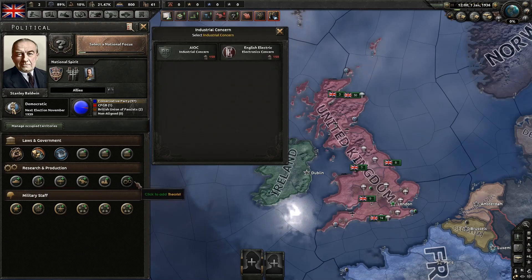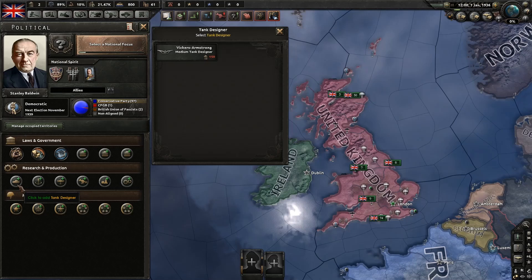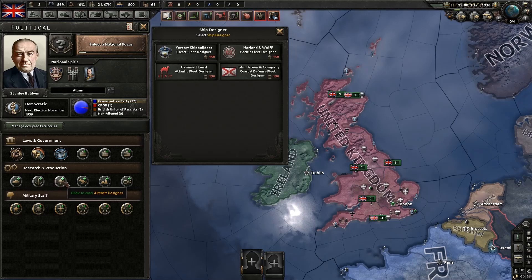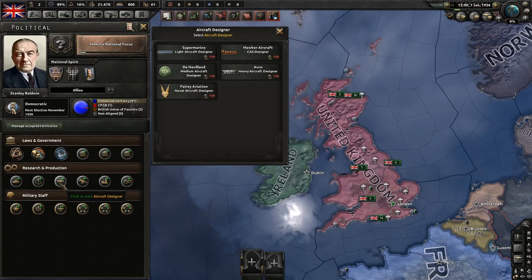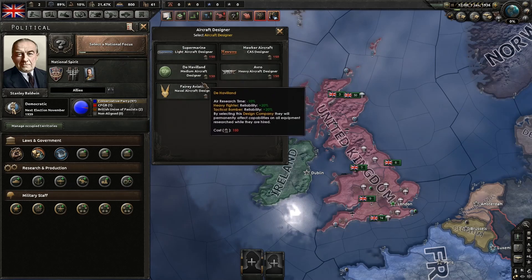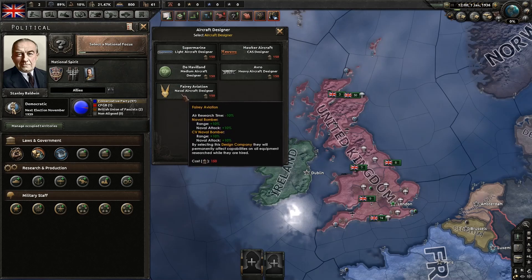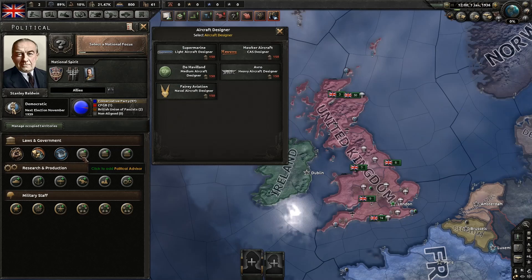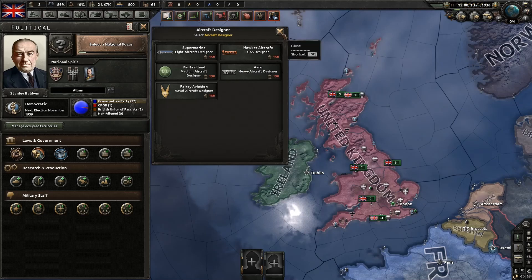Down here is our research and production section. All of these are research bonuses — you choose one for each slot, such as a tank designer or aircraft designer, and it gives bonuses to that certain field. For example, if I wanted to focus on naval bombers I'd click aircraft designer and choose Naval Aircraft Designer, since it adds research speed bonuses to naval bombers and increases their power. You may notice I can't choose these yet because I need more political power, but we make 2.15 a day so we'll be there in no time.